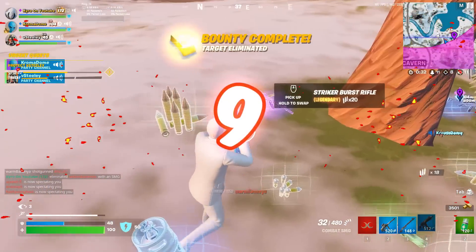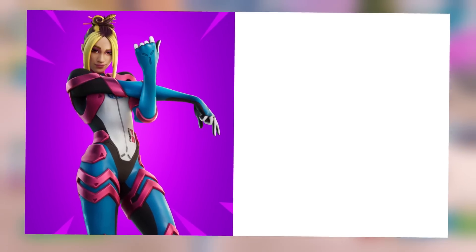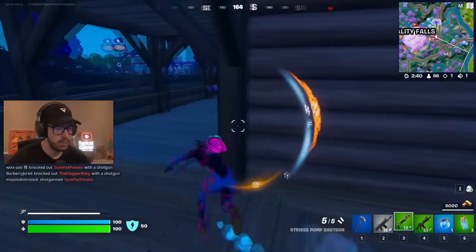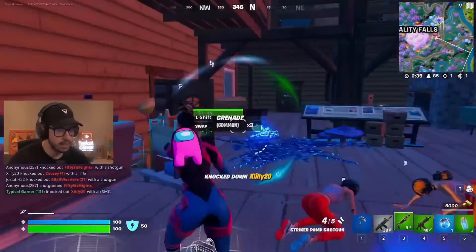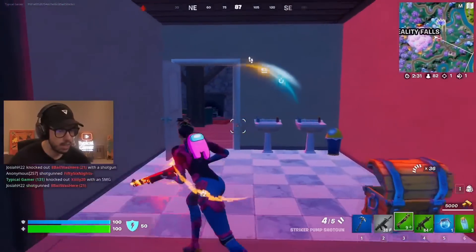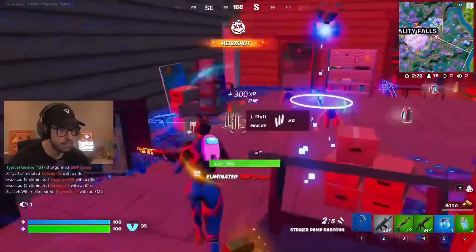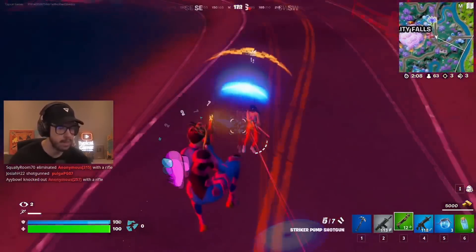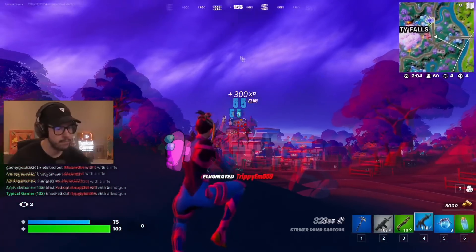We haven't talked about a Battle Pass combo for a while, so let's move on to Adira with the Infiltrator edit style, paired with the Bold Bar Pickaxe. Adira would have to be one of my favorite Battle Pass skins we've seen in Chapter 3 so far. The design is really good, and the Infiltrator edit style is easily one of the coolest unlockable styles. You can also choose to add armor to this skin, which is a really cool touch, but I think a lot more people will just be using the base style of the Infiltrator version. The colors are going to work so well together, and this will definitely be a popular and sweaty combo in the next few weeks.